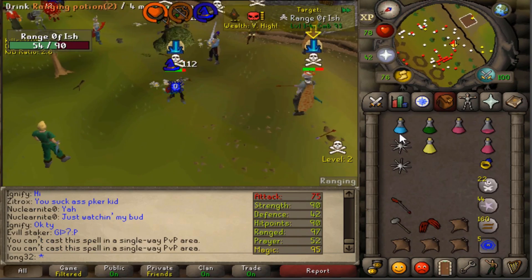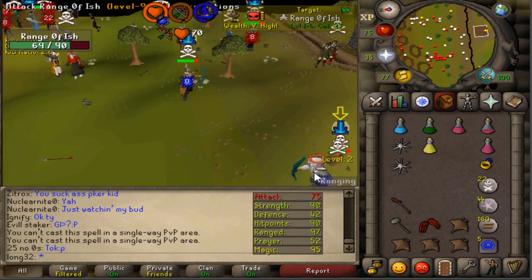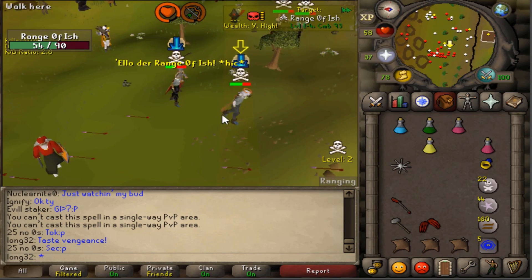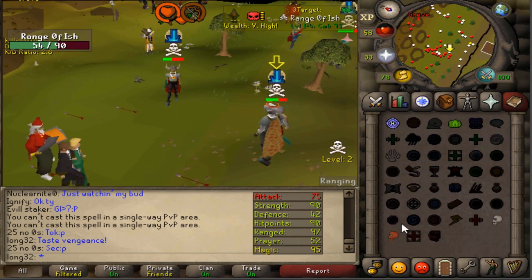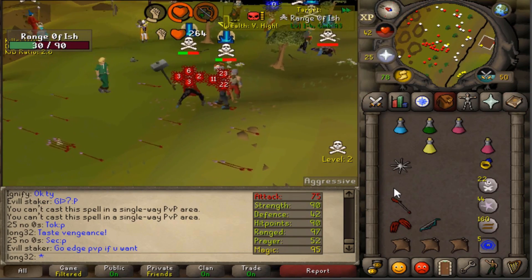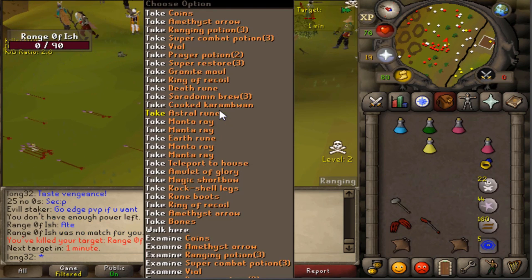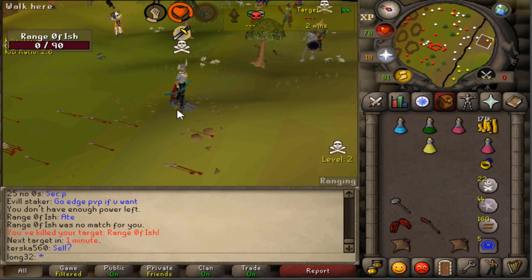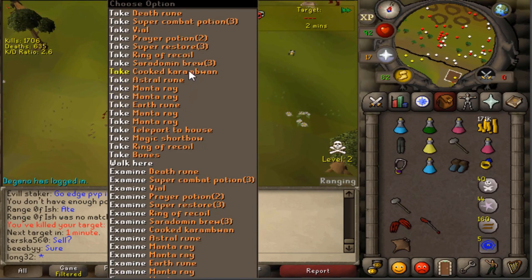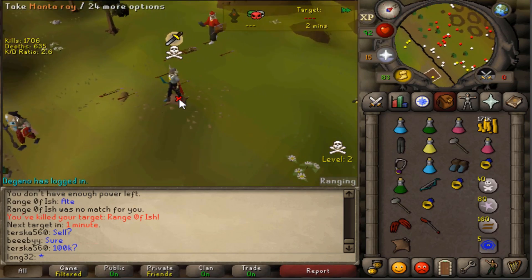I thought he was gonna come with the Aldermore there. Oh wait, he had another spec - what the hell, I did not know that, I thought he used full spec. He ate - I'm not gonna lie, he probably should have because I did not know what happened with the gmoor there. I was so delayed, I think I lagged maybe, but the gmoor came in clutch, so good fight dude.